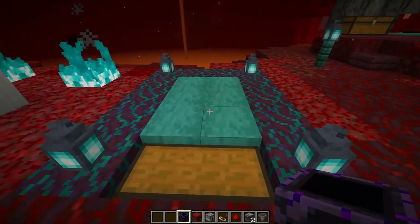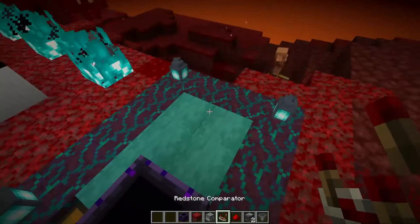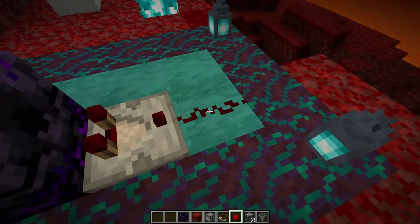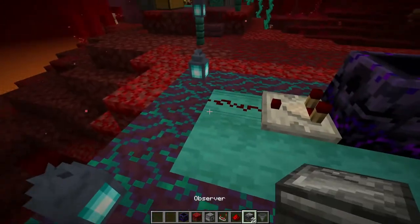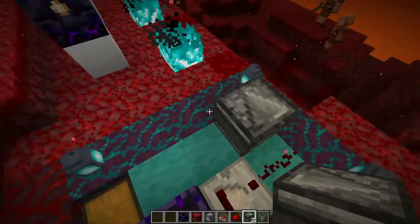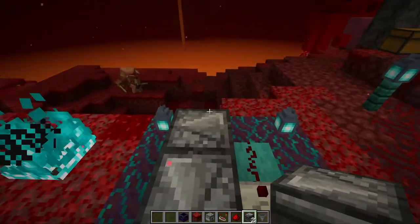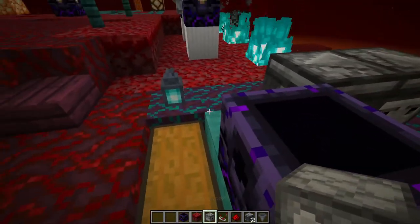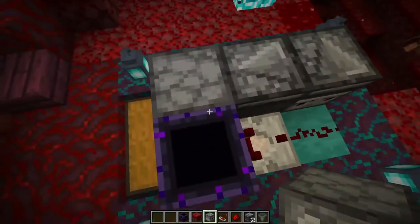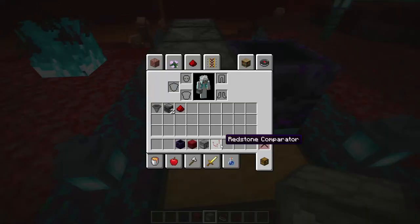In a desired place, place the respawn anchor. Now take your comparator and put it right here like this, and take your redstone dust and put it over here. Now take your observer and make sure it points onto this piece of dust. Then take another observer and make sure it points into that other observer. All you'll need then is a dispenser pointing into the respawn anchor. This dispenser is already filled and it should work.